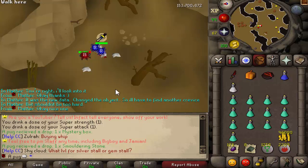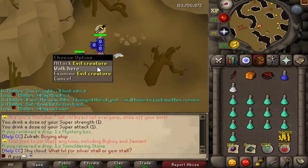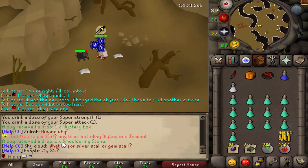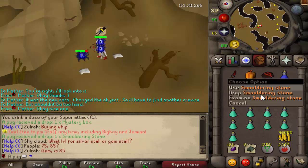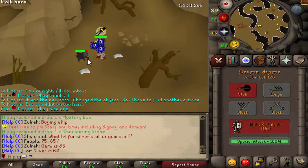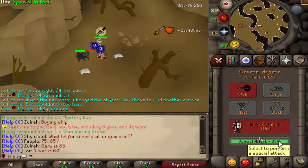I'm killing these evil creatures. These are found in the Donator Zone. They're kind of meant to be like you just pray and AFK and you get some decent loot. I actually got two rares back-to-back: a Mystery Box and then a Smoldering Stone. They have very odd drops. Once I kill this one, I'll show you what kind of things they drop. They're pretty cool.